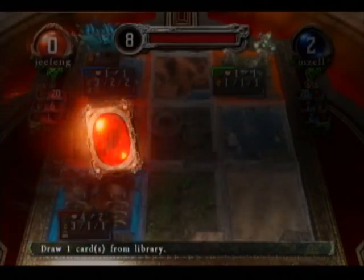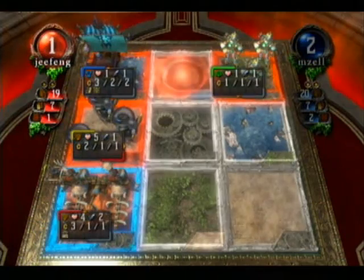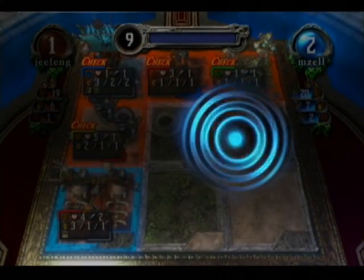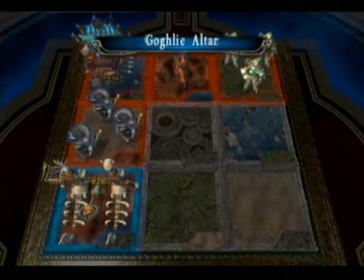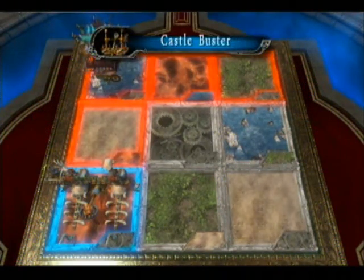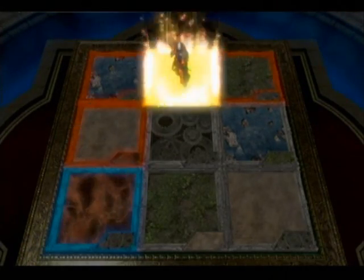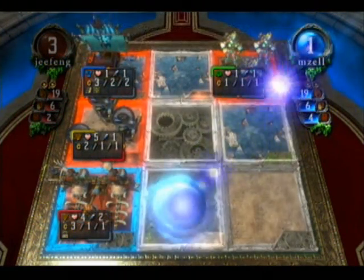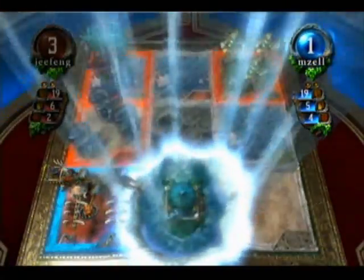Player 1. Draw card. Mana charge. Mana charge, mana release. Summon. Unlock. Unlock. Unlock. Unlock. Red Jean. Mana release. Mana release. Mana charge. Mana release. Summon. Mana steal.